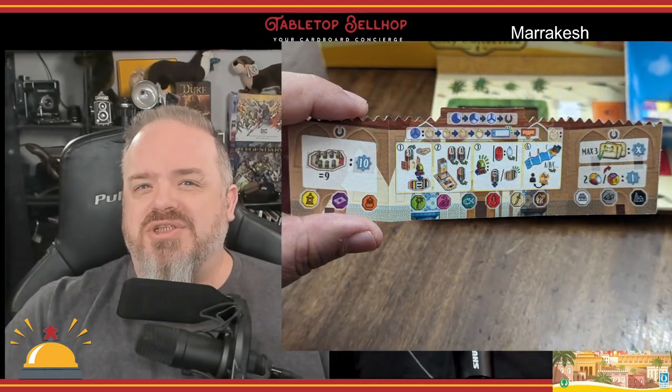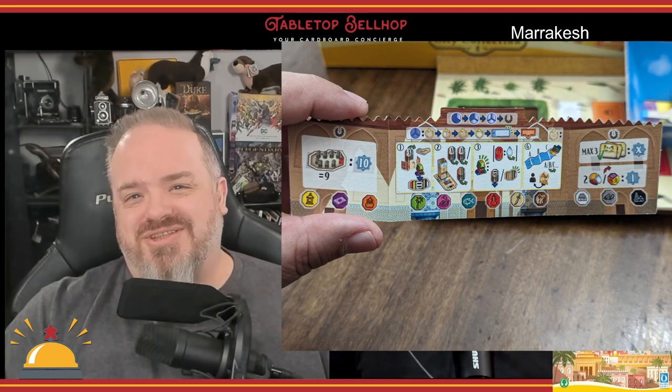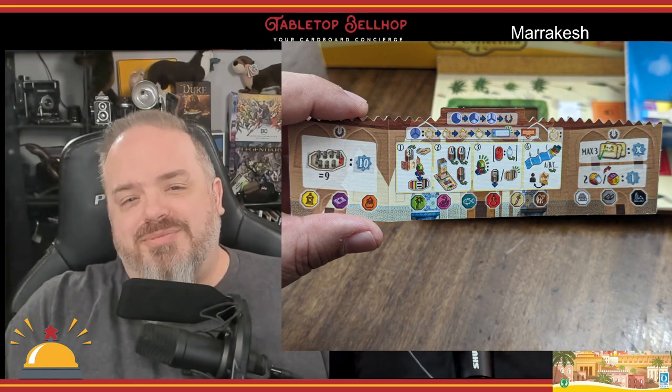Some things that could be improved are the rather tiny, easy-to-lose gate tokens — which in the deluxe version are actual wooden gates, but not in the big box or essential edition. The tiny player screens with their almost useless iconography are also a weak point. Iconography overall could be a little bit better. Once you've played four or five times you may start recognizing everything, but until then keep that reference book handy.